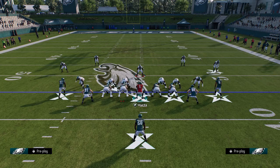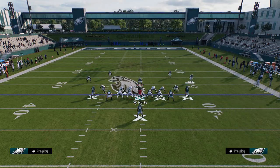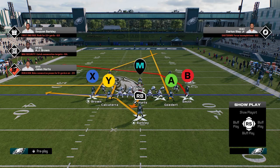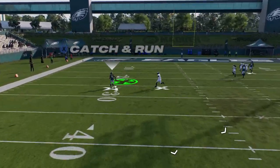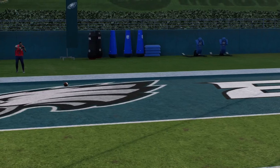If you're on the left hash, you just want to flip the play. What you want to do is streak this tight end Goddard, and put the other tight end on the out route. That's pretty much it. Snap the ball — you can cancel the play action if you want, but you'll see here I overthrew it.